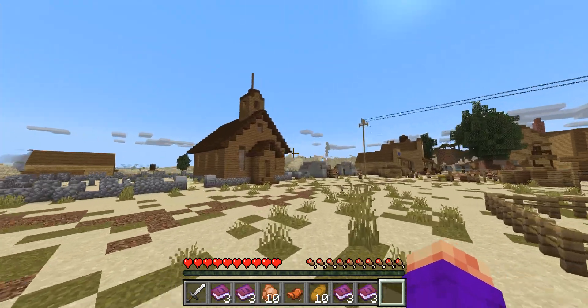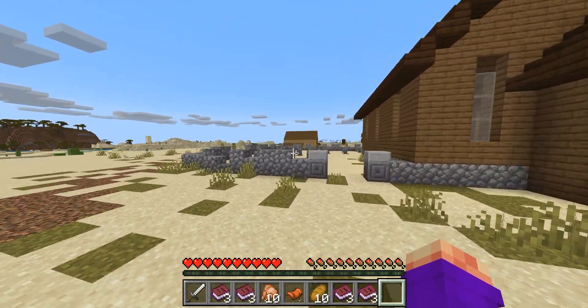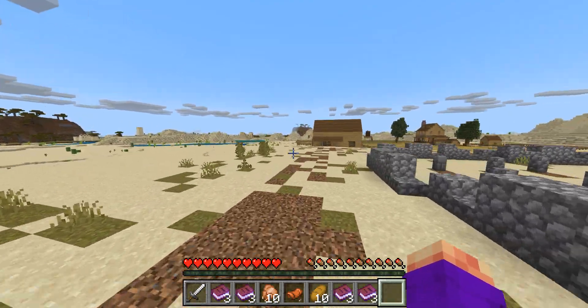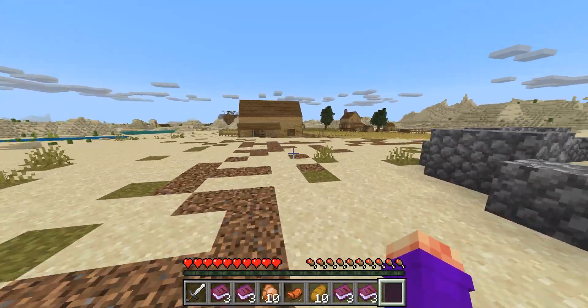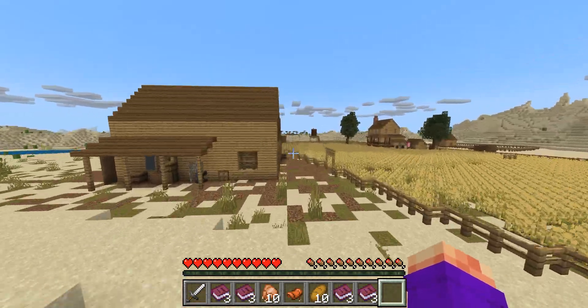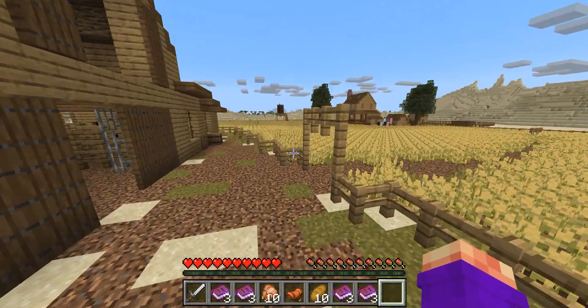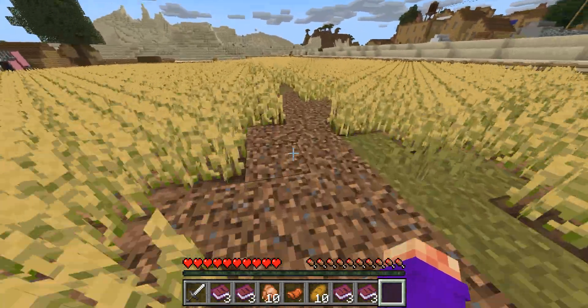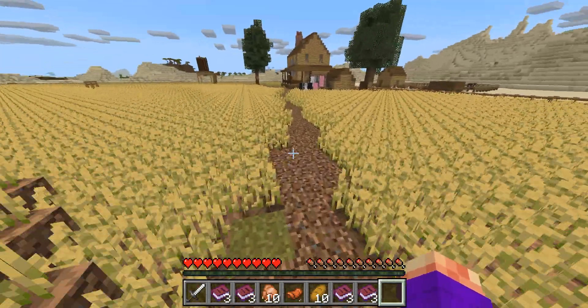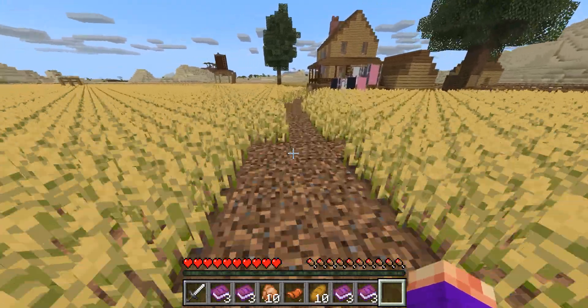We have some houses over here, we have villagers — this is pretty cool. I want to see if there's more around here. Oh, it's a farm! Wait, can we go through here? Oh we can! Oh wow, it's a trail — I'm following the trail.